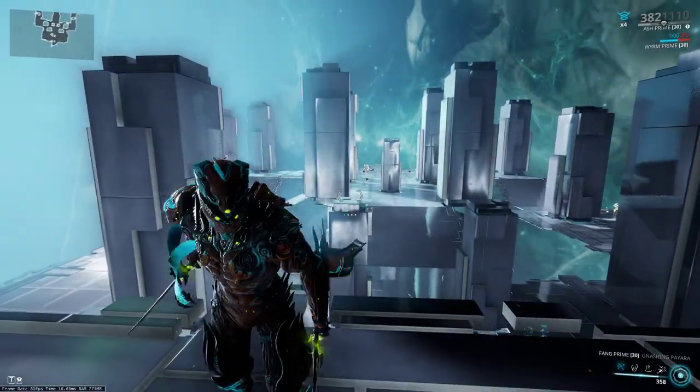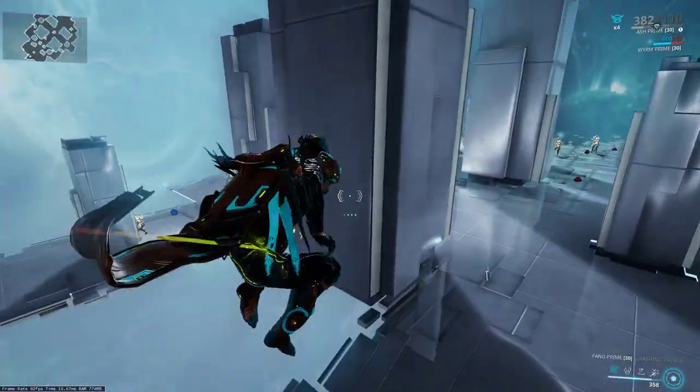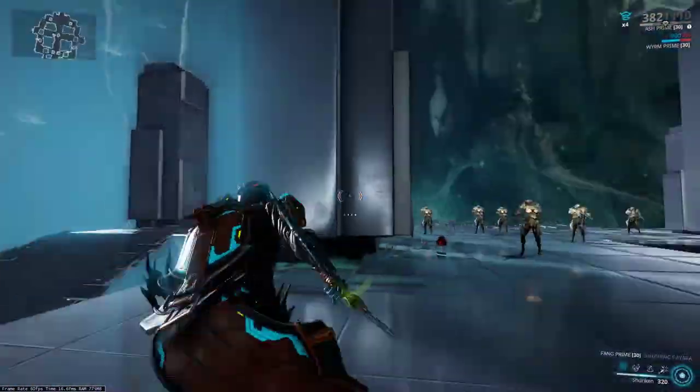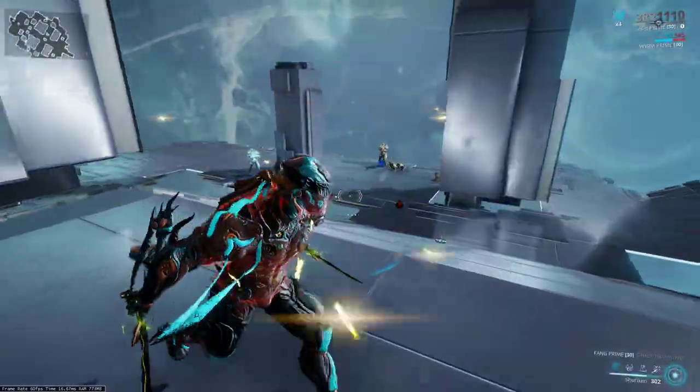This is going to be a quick guide for Ash. His first ability is Shuriken. You throw them and they search for an enemy nearby and kill stuff.